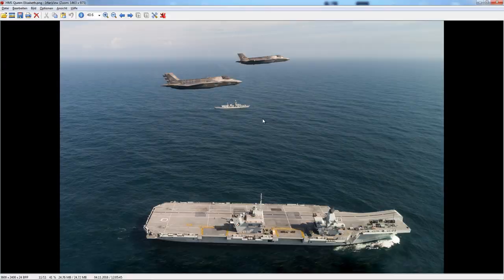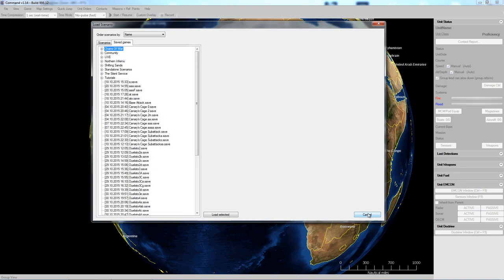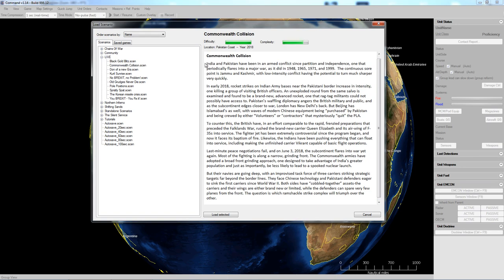That is a very interesting choice. We're going to join Command and load up a new scenario called Commonwealth Coalition. In this conflict, India and Pakistan are in conflict and we'll be joining India as the UK. There's a short intro video from the publisher - about one minute thirty - and then we'll get right back into the game.